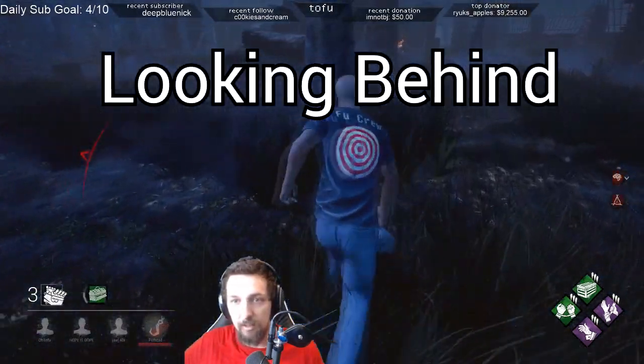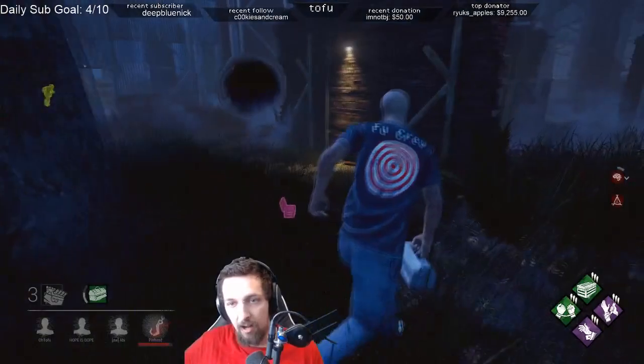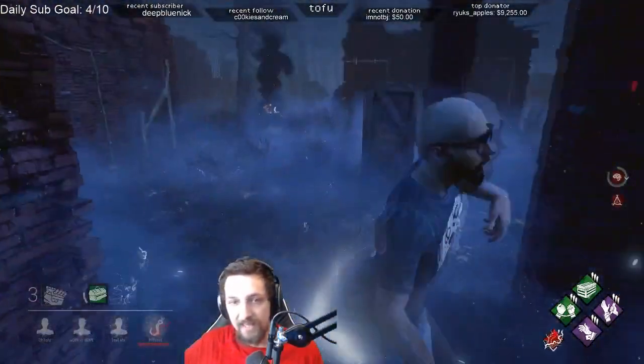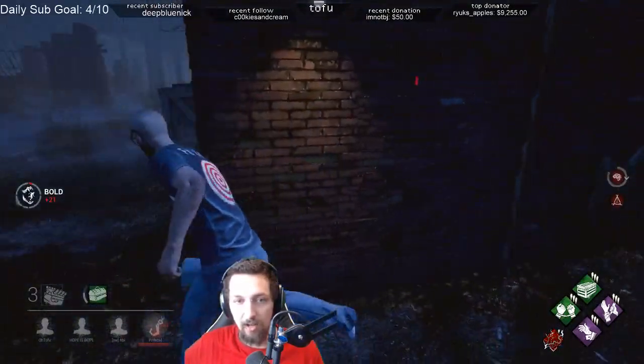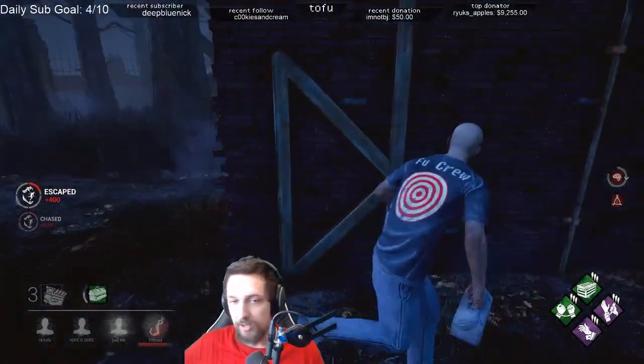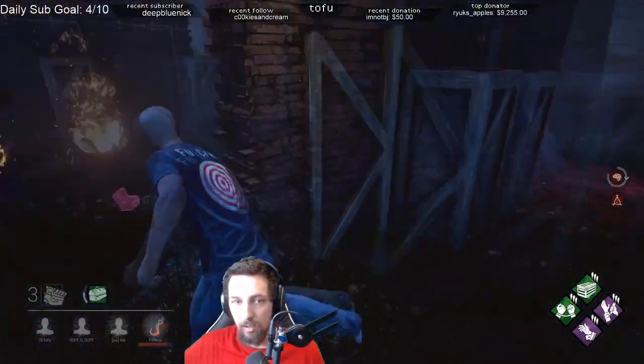To start, we'll talk about looking behind you in a chase. This is a very important thing to learn, and is the general base for almost all strategy used in chases as a survivor. This isn't going to be easy as a newer player, and you'll have to practice knowing when exactly in the chase to look behind you, as well as memorizing some of the maps or the tiles that commonly spawn in the maps so that you know how to run them while looking ahead of you.